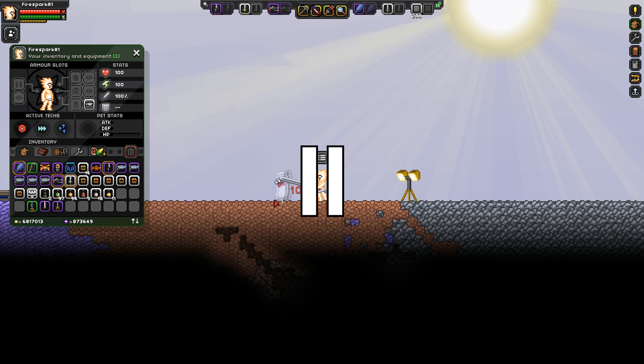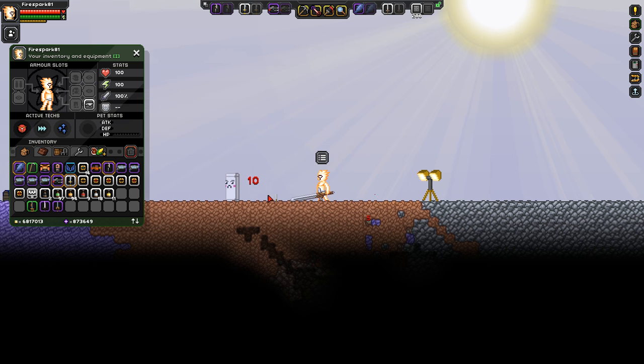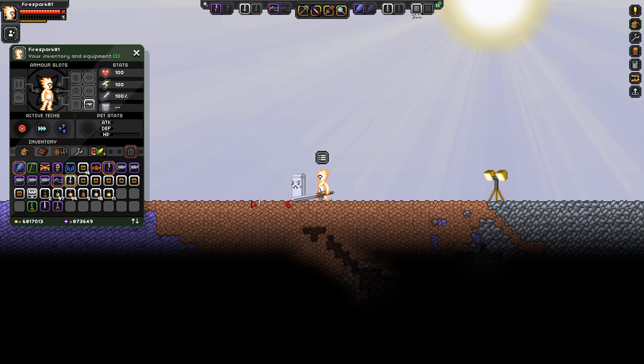Quick note I forgot to mention during recording: all of these swords are level one, and I'm wearing no armor to get baseline stats to truly see which sword is better. Most of these you'll find or craft at a much higher level, which means more damage. A sword spawned at level one that does more damage than others will always be better at higher levels too. So the iron broadsword: combo does 25, rising slash does 12 total.